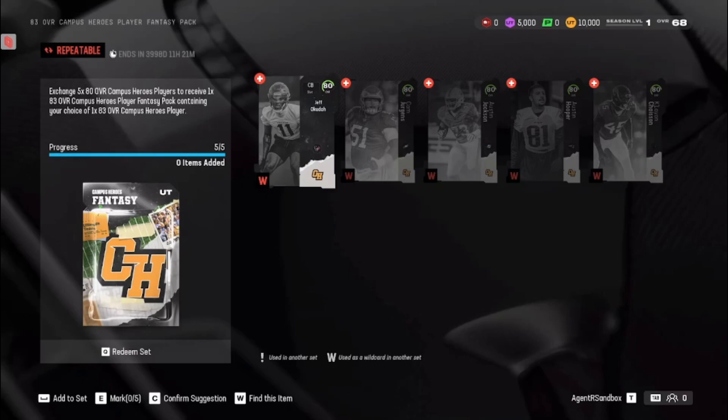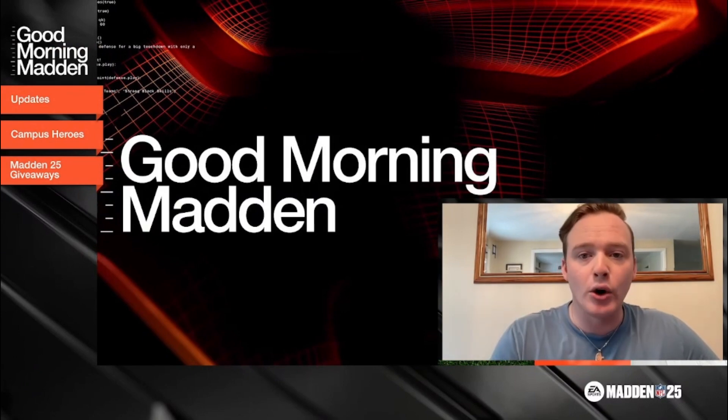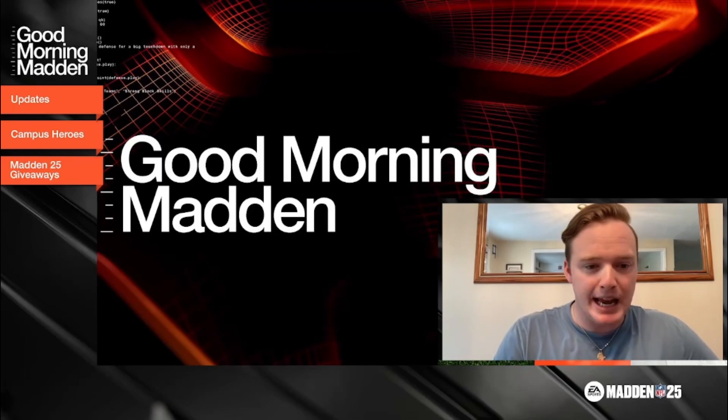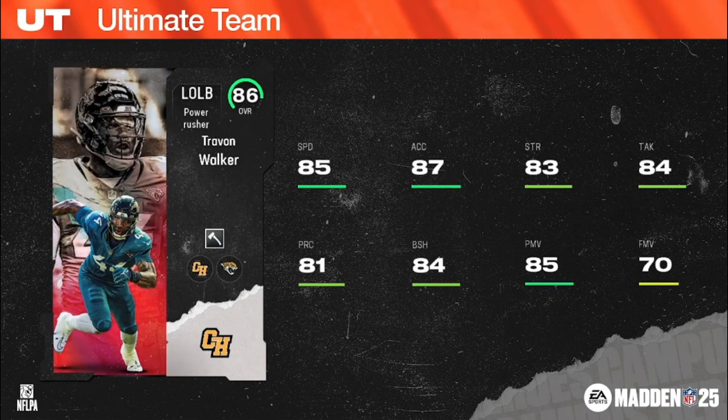Up next, the 86 overalls — your Campus Heroes Champions. Quick note: there's going to be some different art — no difference in stats. Each one will receive three different versions of their art. Starting with Travon Walker, college teammate of Quay Walker. There's the base version, the hollow version, and the reverse version. When you pair Travon Walker and Quay Walker in your lineup, they will both receive plus one in jumping, block shed, pursuit, and zone coverage.